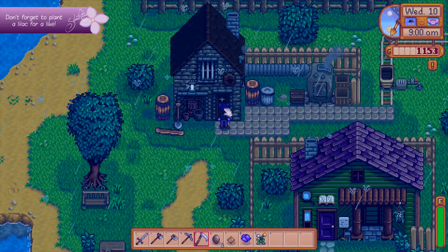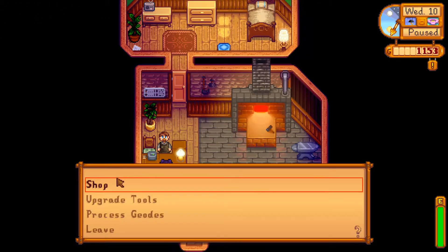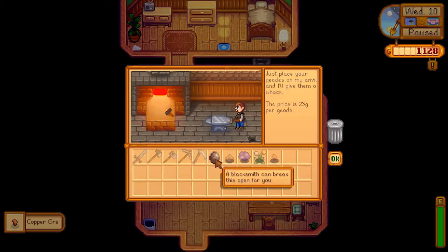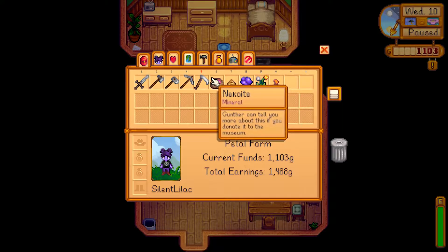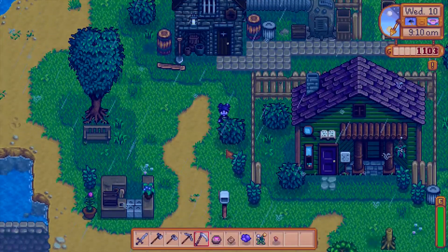Alright, here we are at the blacksmith. Let's go check out our geodes. Hello — this isn't Gunther, his name is Clint. Processed geodes — okay, here's one. That's just more copper. Oh yay! That, however, is nicoit — oh my gosh, I don't even know how to say that. Alright, let's go see Gunther at the museum, which is just here, so in we go.